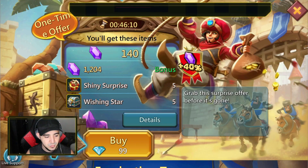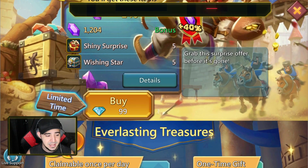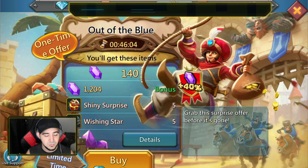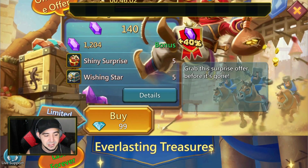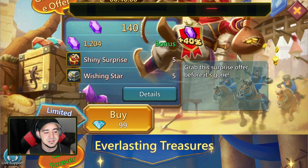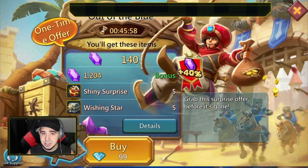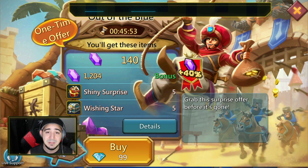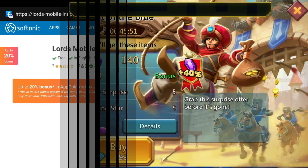A lot of you might say 'diamond, but what is that?' Well, if you take a look at my game when I buy packs, I have the diamonds instead of the regular prices that you would see, whether it's your currency, etc. A lot of you may not know how to set it all up and how to start getting this bonus, so we're gonna go step by step on how to do it.